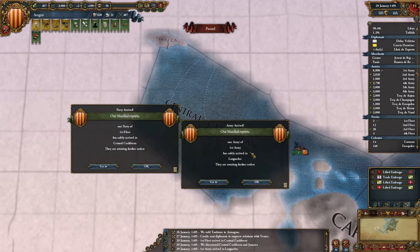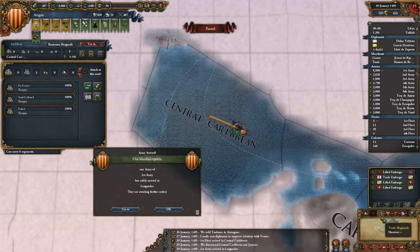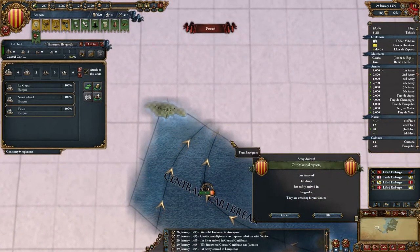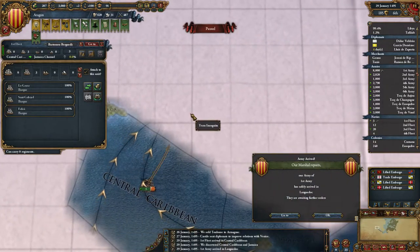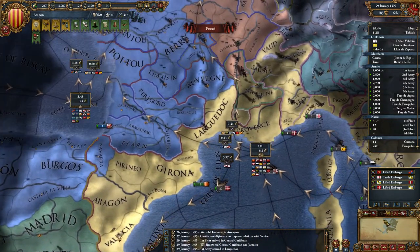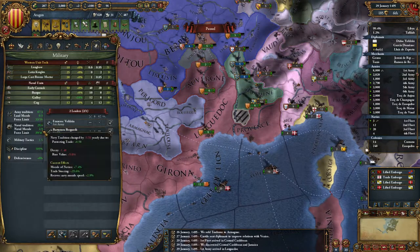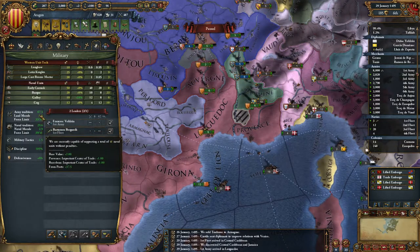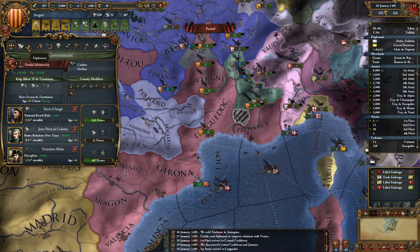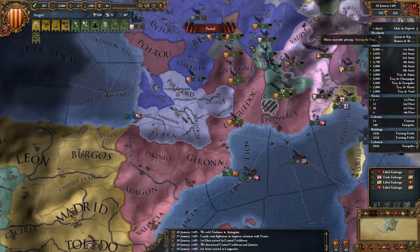I've discovered central Caribbean — being in Jamaica. I've found the Jamaica trade node. Is it worth putting a merchant in here yet? Not sure to be honest. It's 2.1 income, getting 2.8 from there. Power influence is 25-28, approaching the right amount. I could move — actually I have a merchant here. Probably should take him out.